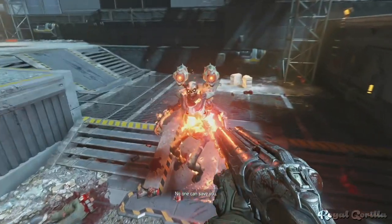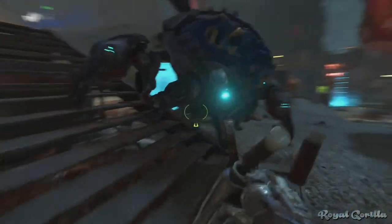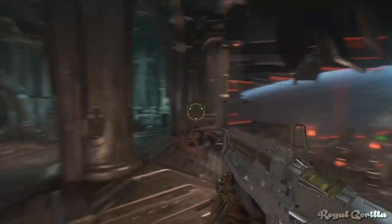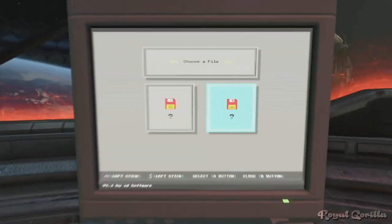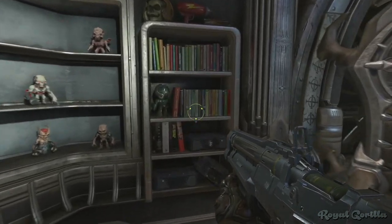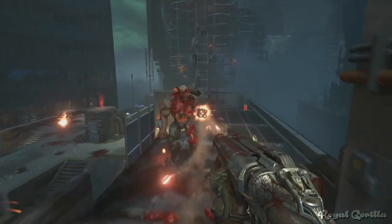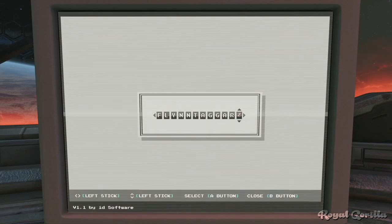Doom Eternal pays homage to previous Doom games in loads of different ways, from classic weapons to demons that have been with the series from the very first entry. Perhaps the best way is hidden within the PC in Doom Guy's personal quarters inside the Fortress of Doom. At first glance there doesn't seem to be much going on, but with the secret code — found near the computer on the bookshelf — that all changes. The book 'Retconned: The Life and Times of Flintaggart' is what we're here for. Flintaggart was the original name of Doom Guy, and now it's the password for the computer. Simply enter this name into the code field and you'll unlock a fully playable in-game version of classic Doom 2.